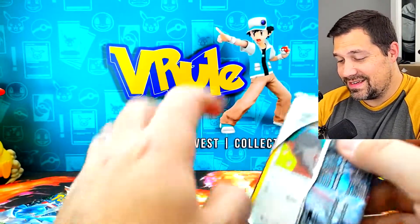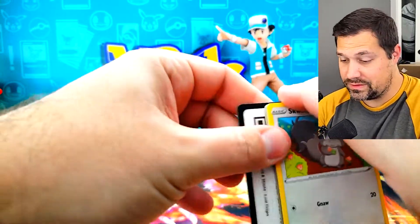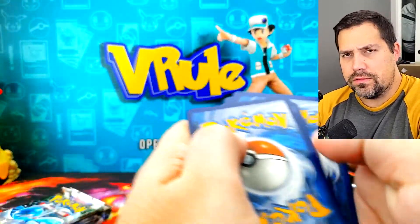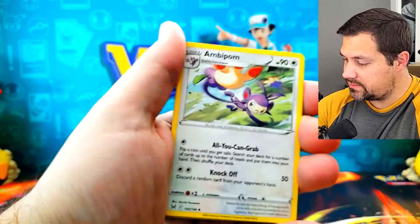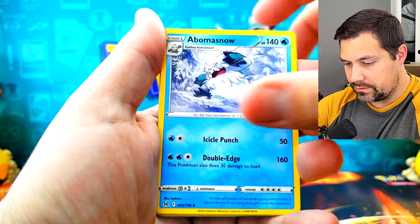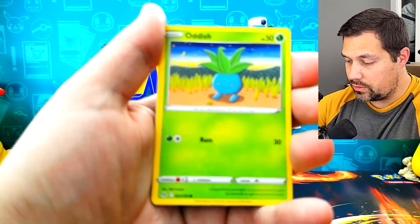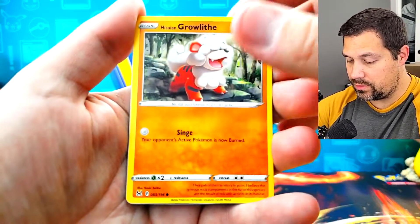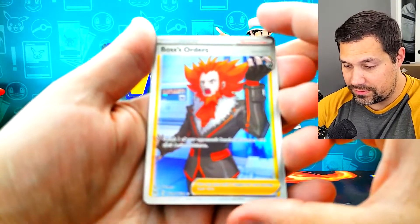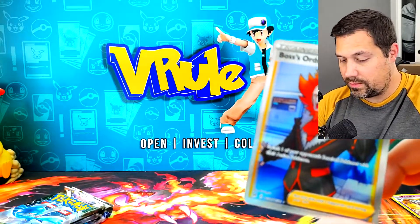Out of six packs you'd like to get one hit; if you get two, that's cool. In an ETB of eight packs you'd assume to get like two hits, and that's all true or better. So six packs, one and a half — maybe a more common Trainer Gallery being the half kind of a hit. But we got a full art Boss's Orders in the Trainer Gallery. Very nice, and nothing on the Malamar on the back there, but sweet.